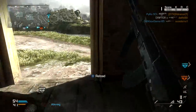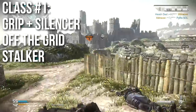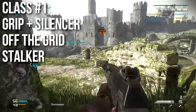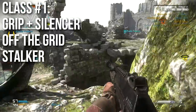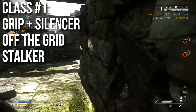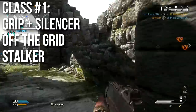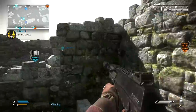Now for class and perk recommendations. Class number one: use foregrip and silencer — probably the number one go-to class for everyone using the AK-12. When playing online, I see this most often and I had the best experience with it myself. Use Off the Grid and Stalker. If you're not worried about being on the radar, you might trade Off the Grid for Quickdraw or something similar, but Stalker is absolutely necessary with this class since you're running iron sights and will want to sidestep.